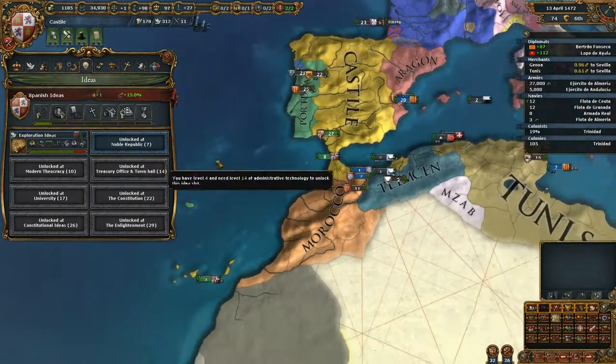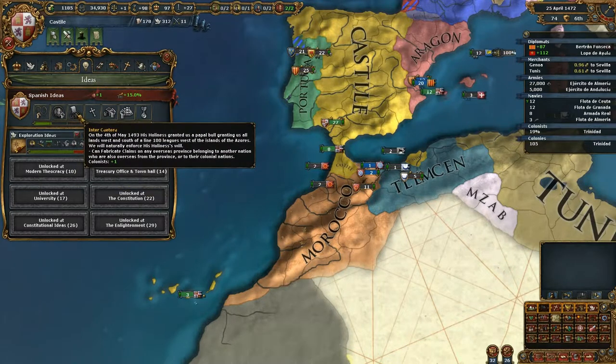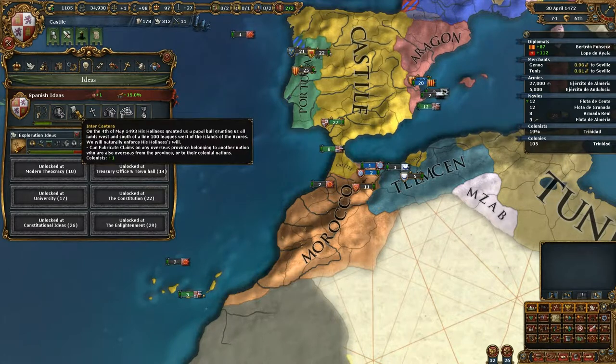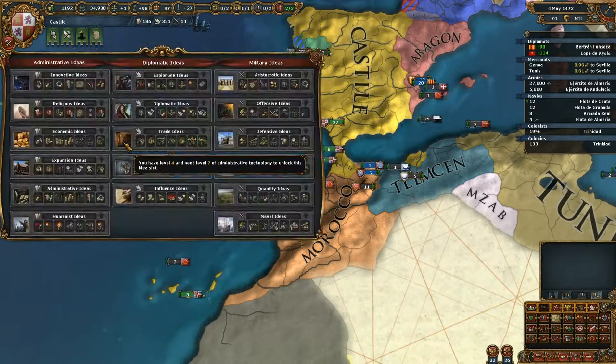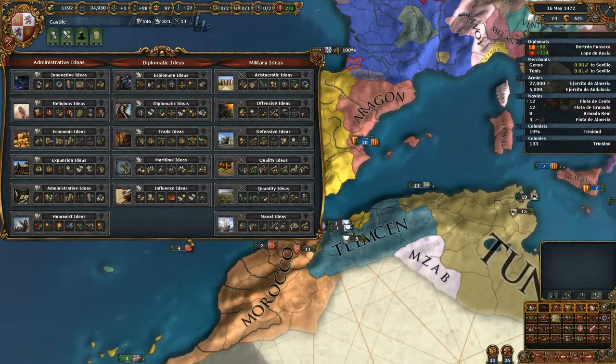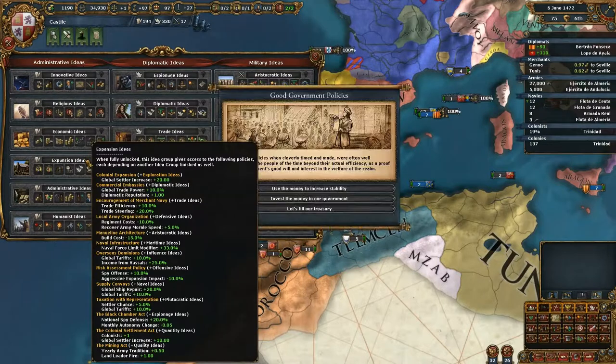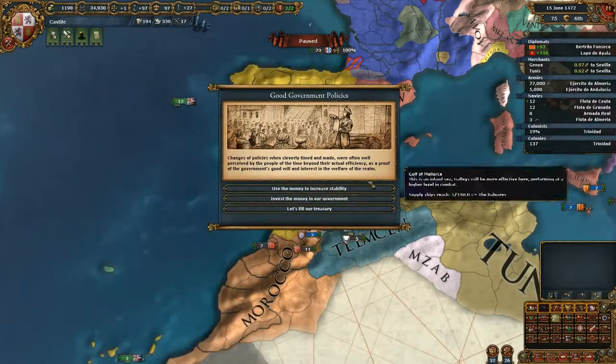We get two colonists from exploration ideas, one colonist from our national idea, and another colonist from expansion ideas - we'll pick that of course. There is also a colonist obtained by combining expansion with quantity ideas. The second last bonus for finishing expansion and quantity gives us global settler increase and colonists. So we'll actually have five colonists in total - that would be nice.